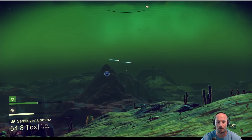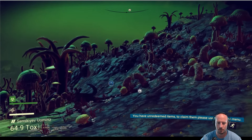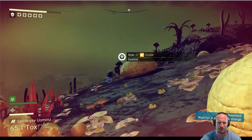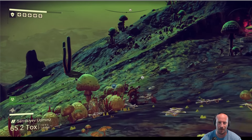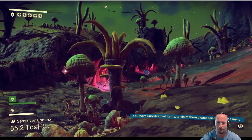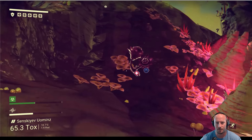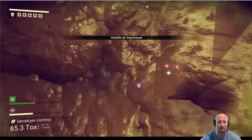This planet is huge. Oh my gosh, there's something flying by. So you can take fall damage — we just learned that. This is health. Health at maximum. Nice.